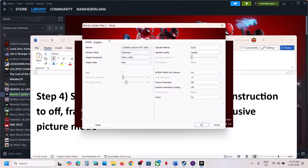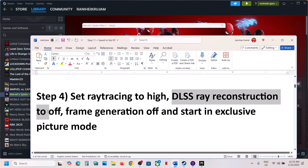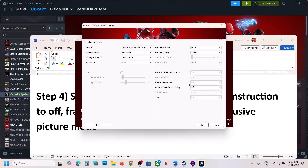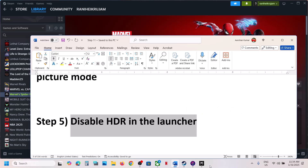If still not working, set ray tracing to high. Go to launcher, go to graphics, set ray tracing to high, set DLSS reconstruction to off, and frame generation off. Also select exclusive full screen over here, then click OK and launch the game.